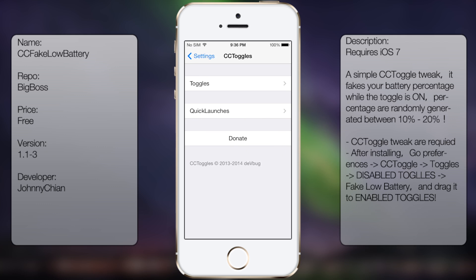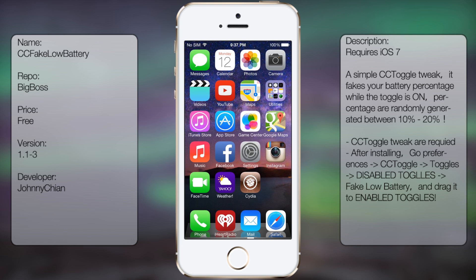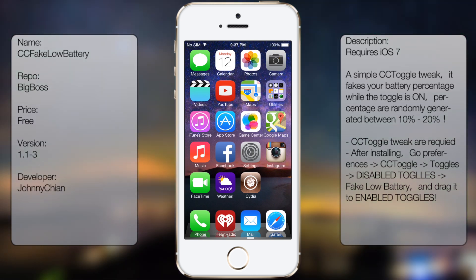That's the overview for CC Fake Low Battery. It's a pretty nifty tweak — in case you don't want to show your phone, you can just say your phone is running low. I don't have many other ideas for why you'd use it beyond that situation, but I'm sure you can come up with something. I hope you liked this video — if you did, click the like button, post a comment if you have questions, and subscribe if you want to see more videos like these. Thanks!